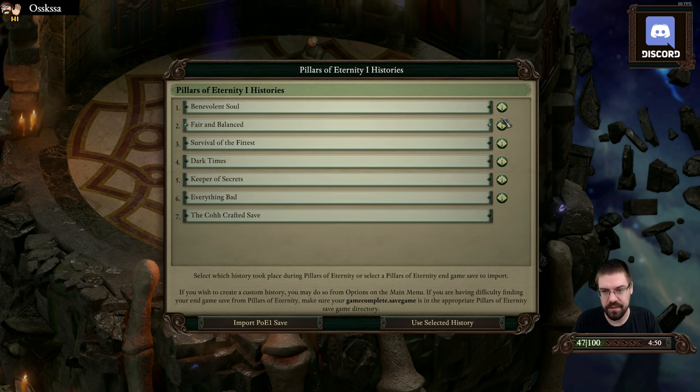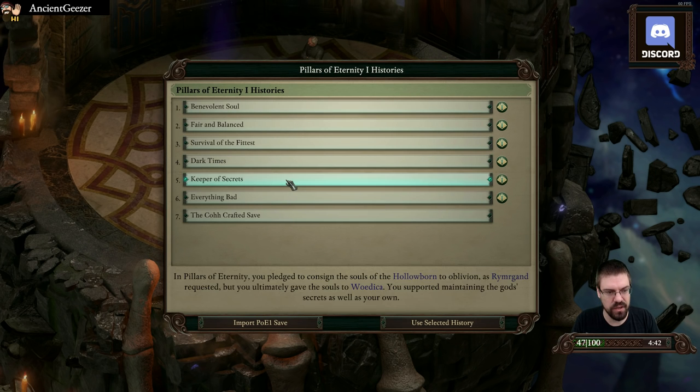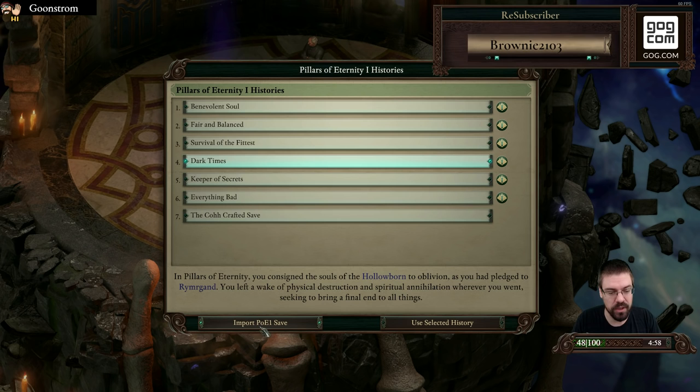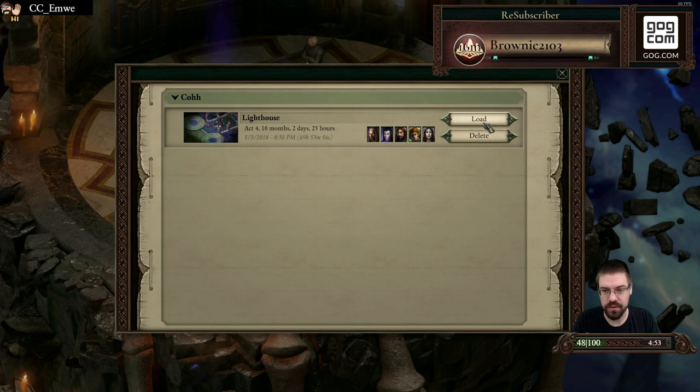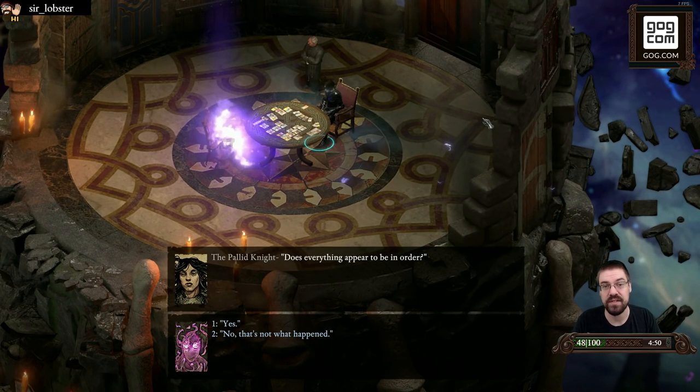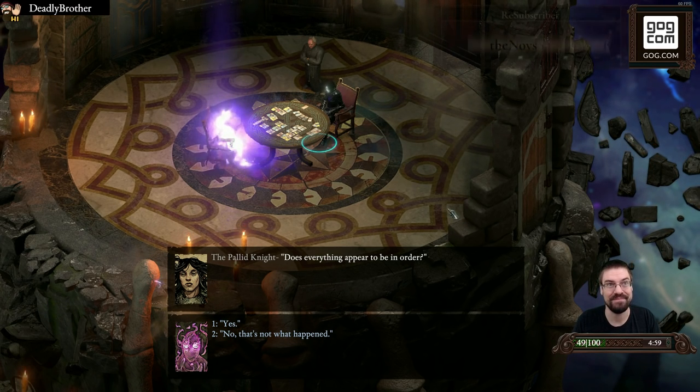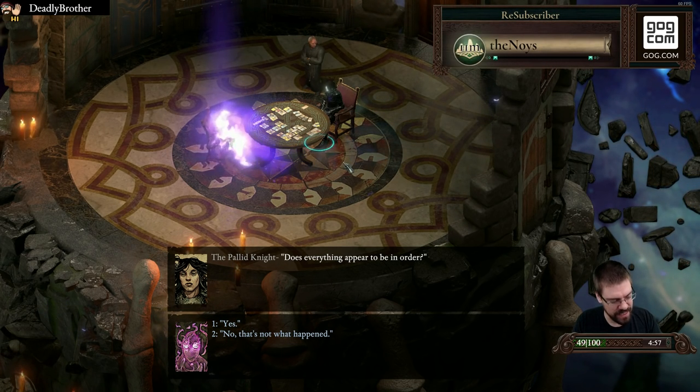This is where you load your game in. So what you could do is pick a pre-defined history. These are all histories that let you kind of spec your character if you didn't play PoE1. What we're going to do is give you my saved game if you watched our 70-hour playthrough. You'll be able to click Import PoE1 Save, find Co, and then load that. And this now takes every decision we made over our 70-hour playthrough and puts it into this game.